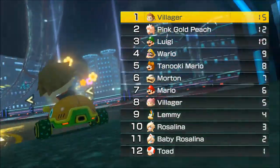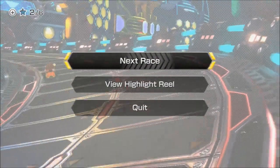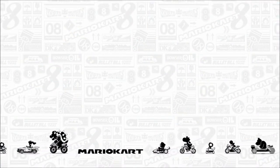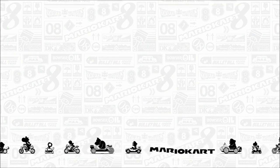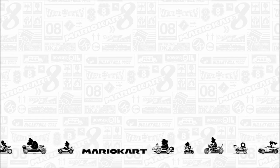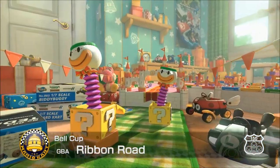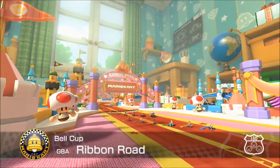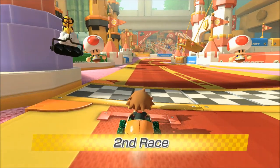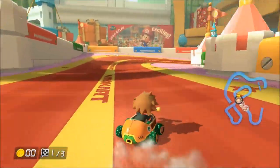So yeah, Pink Gold Peach - we didn't have that great of a lead but we did have a good lead. We got a really bad start, we fell off - I think Luigi pushed us off - but we were able to come right back. Really good comeback there. So what's next? We got Ribbon Road from the Game Boy Advance. This track looks cool - look at the Mario Kart poster up there, that's sweet. Ribbon Road looks like we're in some little boy's bedroom.